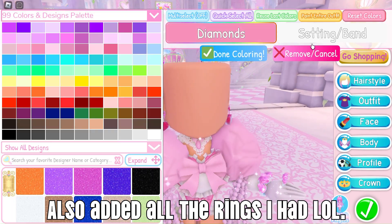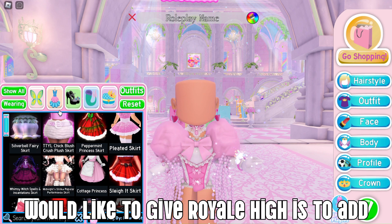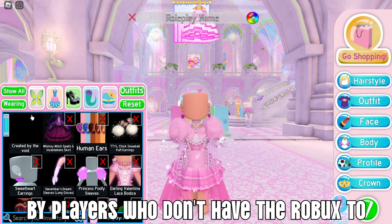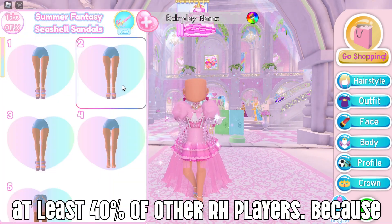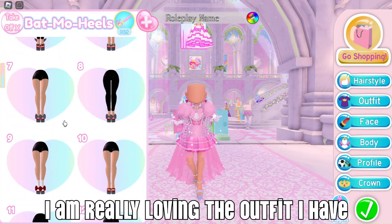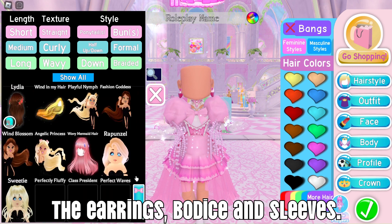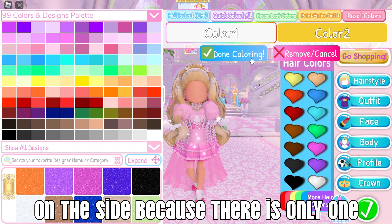I also added all the rings I had. One suggestion I'd like to give Royale High is to add at least three new free patterns every update to make a bit more space for fabric artists, and so players who don't have Robux to buy the fabric pass can use more fabrics than just the sparkles. I used the Batmo heels with the big bow because I have bows on the earrings, bodice, and sleeves.